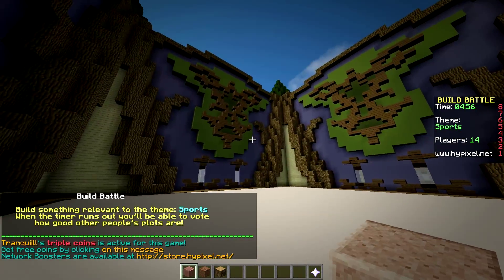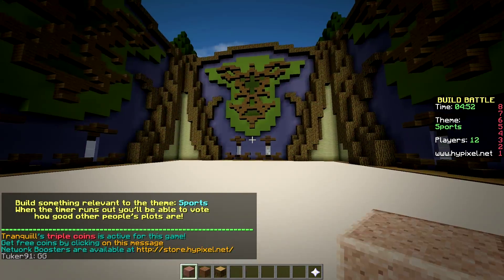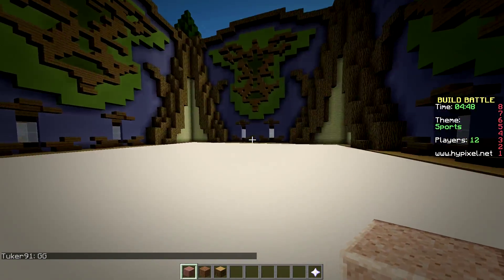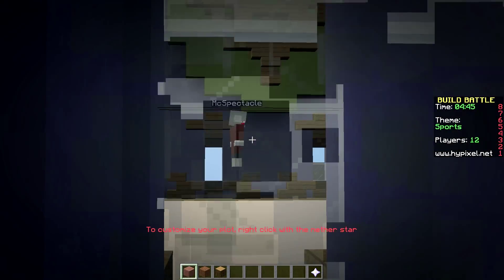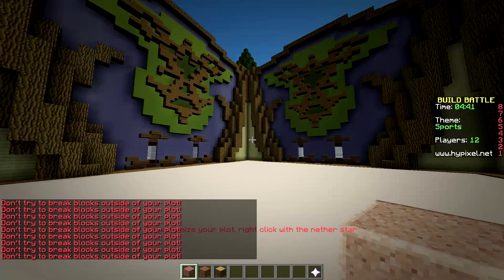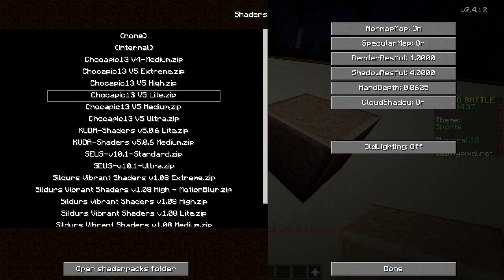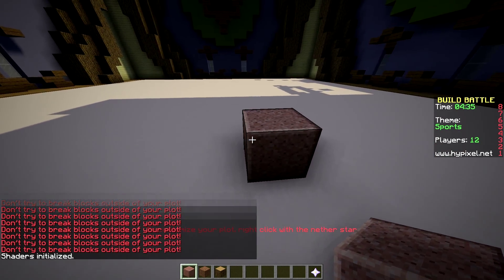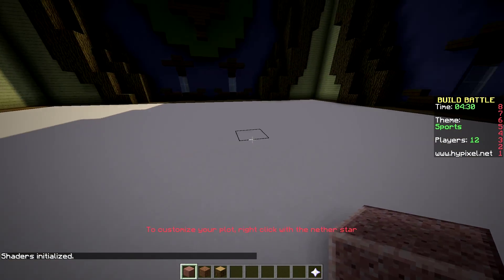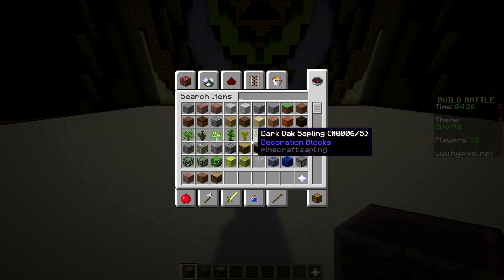The theme is Sports. Should I make a basketball or what? Let's look through the windows at what these guys are doing. There's Mixed Spectacle. The shaders look great - well, no shaders because I'm on medium. It always bugs like this - you can see this bug, pretty annoying. It is a 1.8 bug though, can't change anything about it.